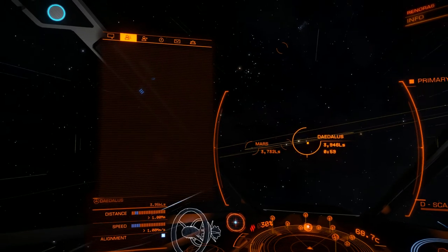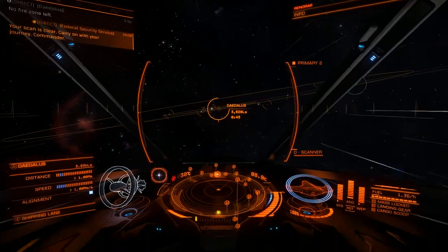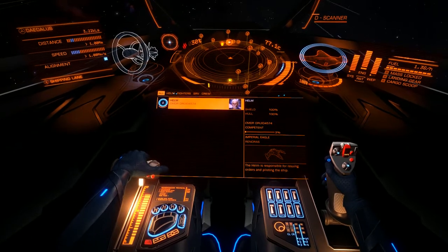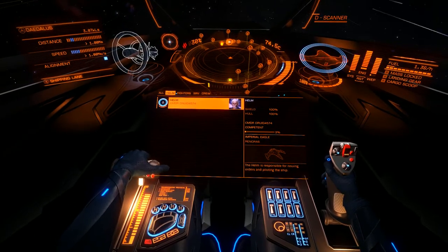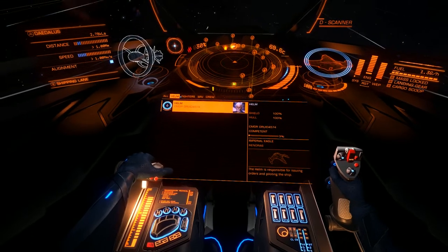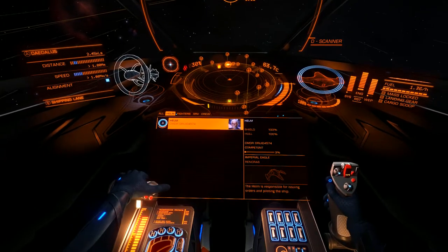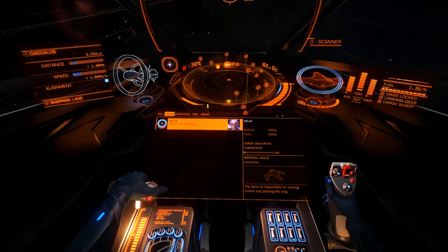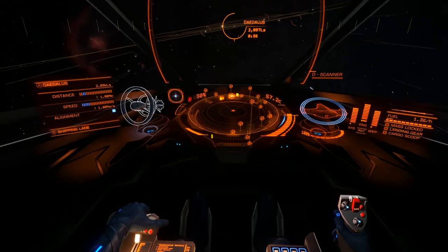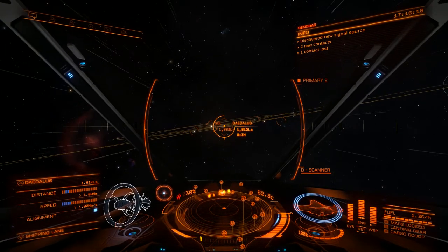The third panel is the Command panel, which you look down to access in VR or use the three key in the original default configuration. This allows you to interact with any fighters or planetary vehicles that you have on board your ship, as well as command any crew. And if you're playing as a human player on someone else's crew, you'd use most of that for all interactions with your pilot or your commander.